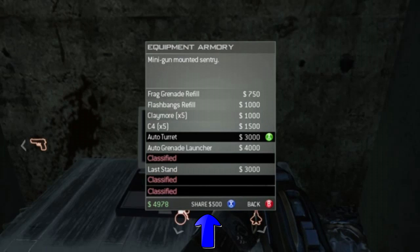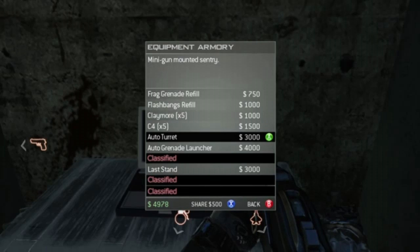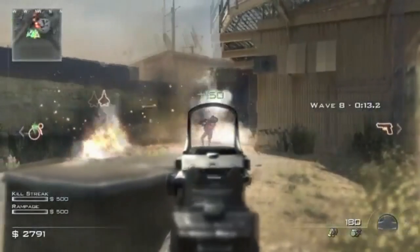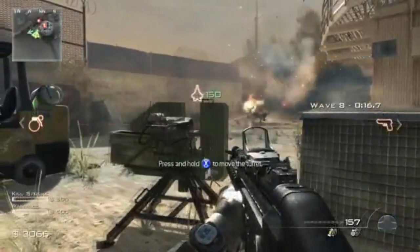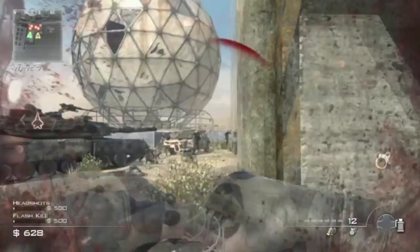Let's rewind that and look back at the Equipment Armory — the Auto Grenade Launcher for four grand. I saw people saying 'oh that looks so cool,' but they show you it right in the trailer. In slow motion you can see the guy shooting, and he got the money before he killed the guy with his gun — he just got hit markers. You see the explosion first, then the turret, then the explosion. That's obviously not from bullets. There's the Auto Turret Grenade Launcher.